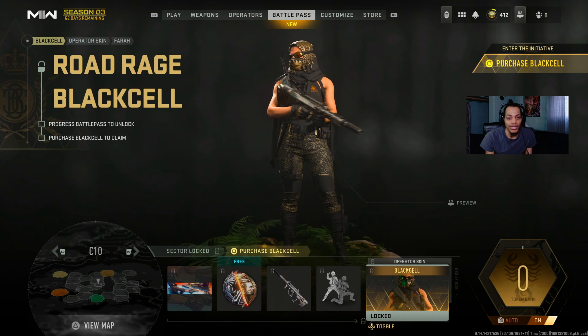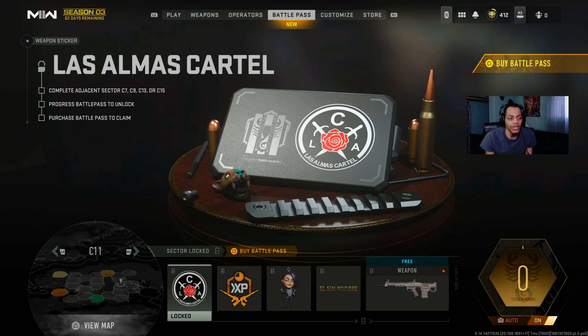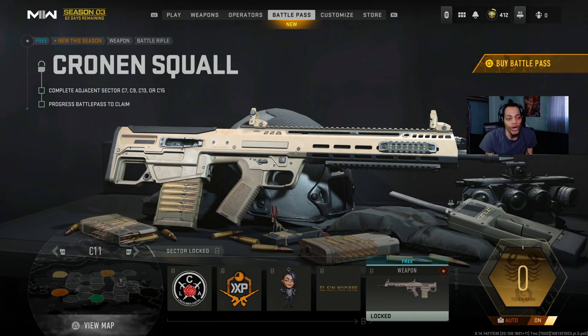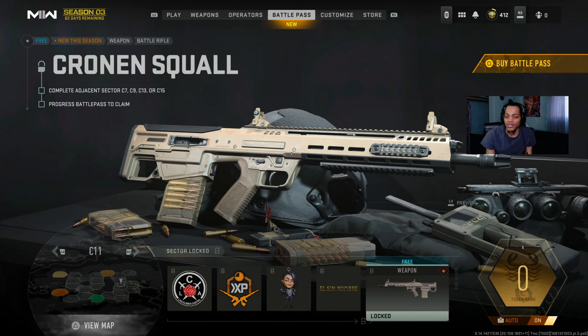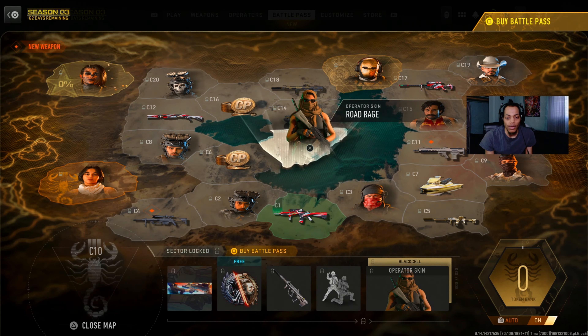C11 right here - weapon sticker, WXP, charm. Then we got a new battle rifle called the Crown Squa. People say it's probably from Modern Warfare 2 or Modern Warfare 3. It kind of reminds me of the Odin from Modern Warfare 2018, though the Odin is actually an assault rifle, not a battle rifle.